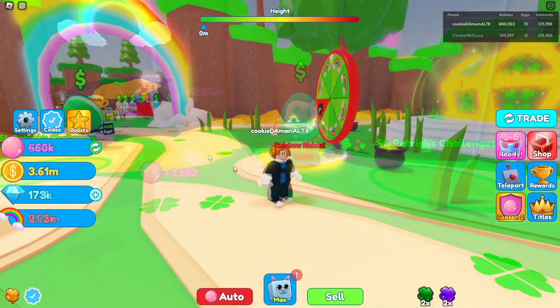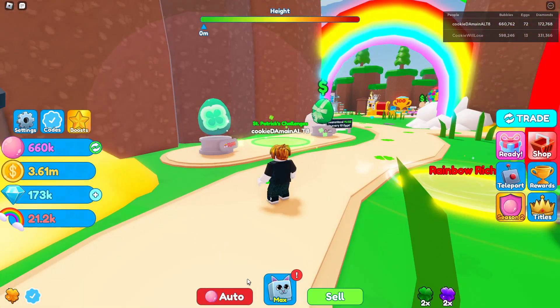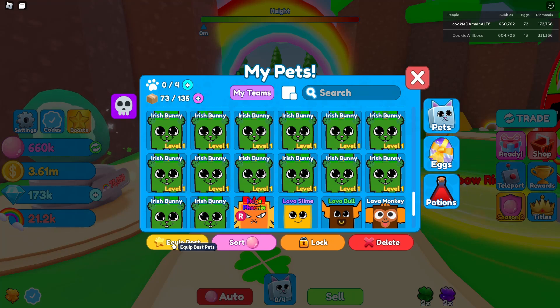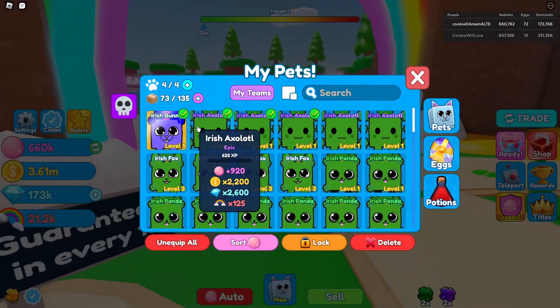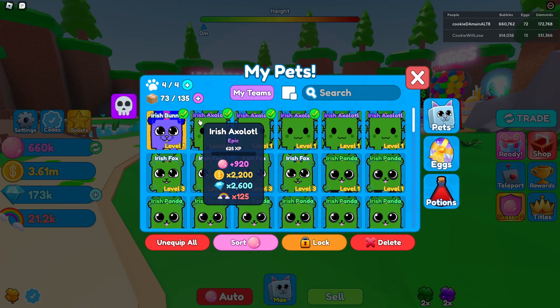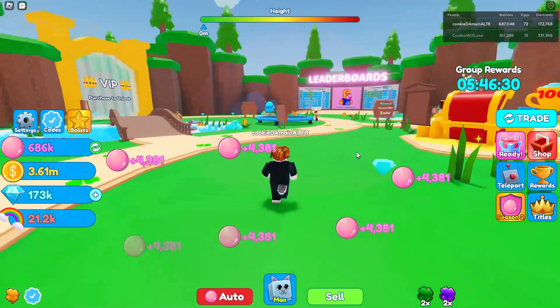Let's go ahead and hatch a few of these eggs. We spent all five million of our rainbows and now have a ton of Irish Foxes. We also have axolotls and everything. I was thinking about making a shiny but we're not gonna do that. Oh — he's kind of catching up to me on bubbles.